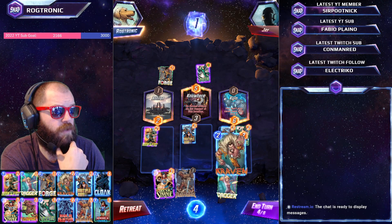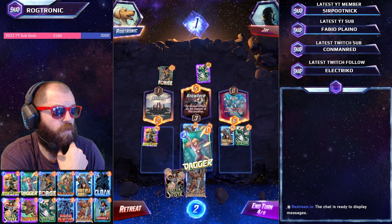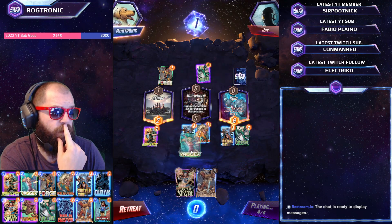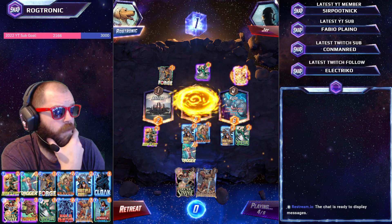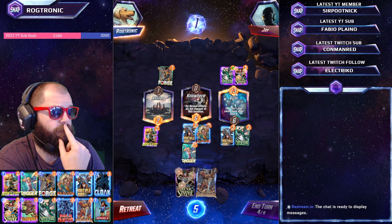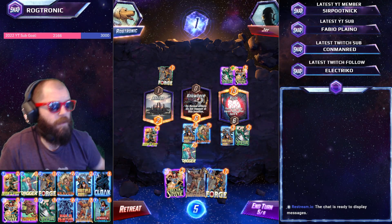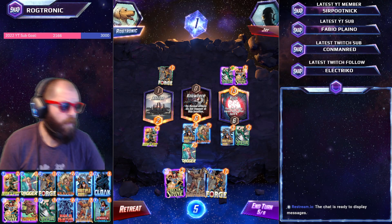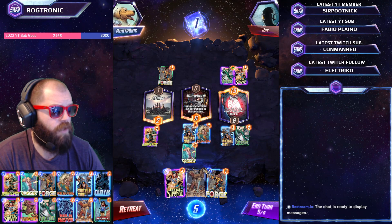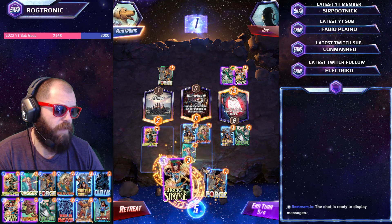Do I put Kraven here? I feel like Kraven and then Dagger. I can pull stuff with Doctor Strange. Unless they want to use Heimdall next turn. On reveal stuff doesn't happen. I'm trying to think what we want to do here. What actually moves? Dagger won't actually move if we play Heimdall on the left-hand side. That's going to be a problem for us.